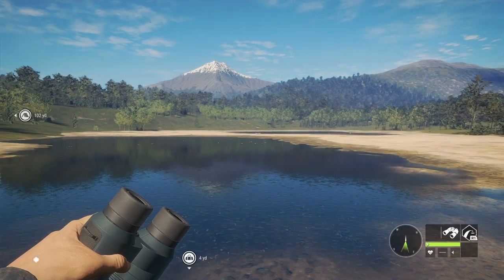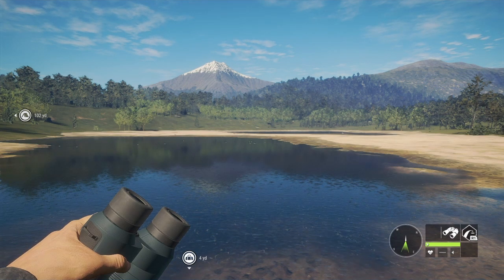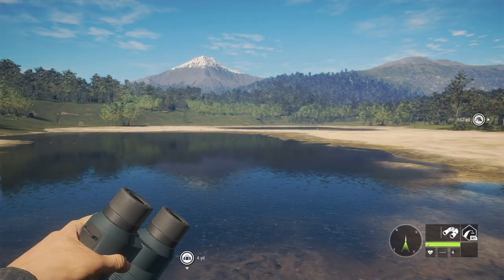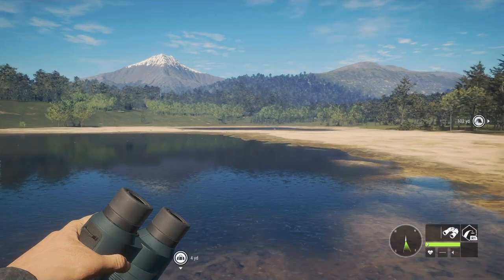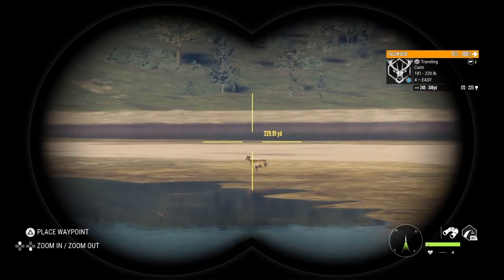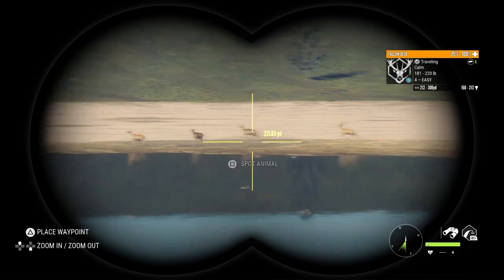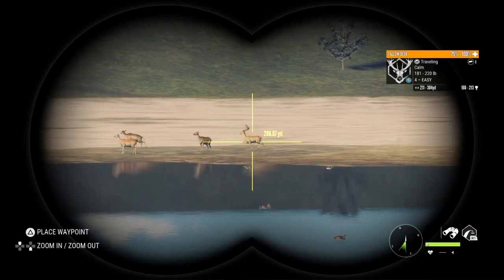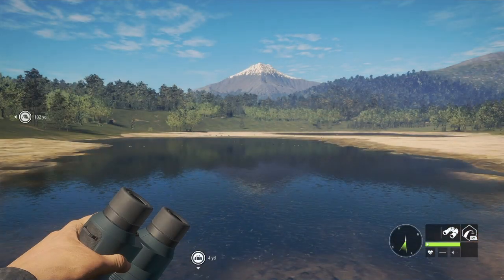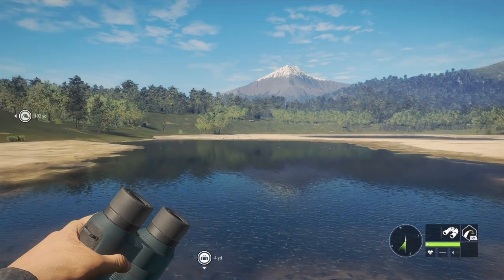I've been checking out my zones here on New Zealand for fallow, and I do have a level 5 diamond potential fallow deer — he's not at this zone but I do have some coming in. Got a couple of level fours; definitely not wanting to get on this guy. When he finally gets into the zone I'm gonna take the shot.